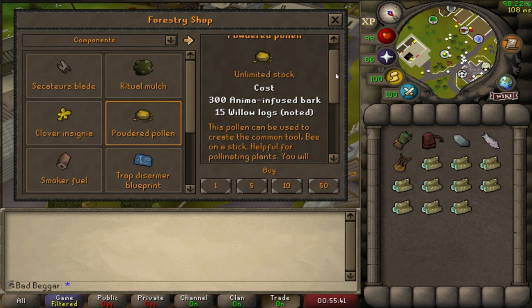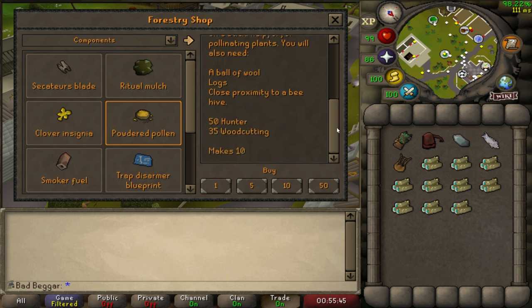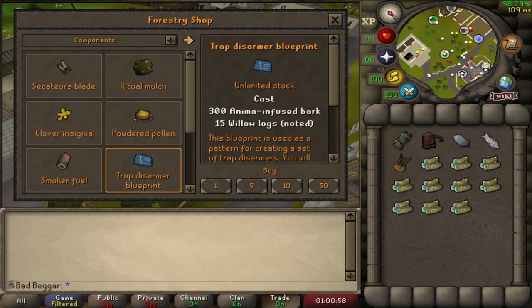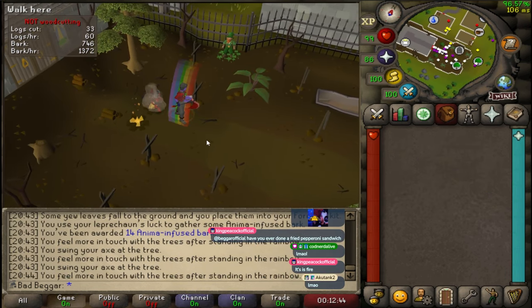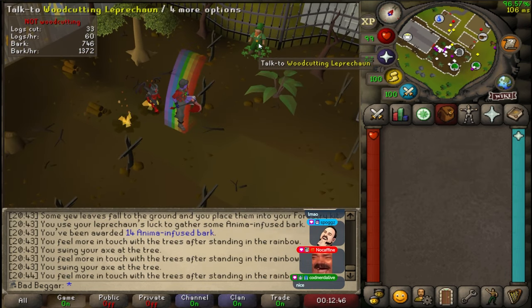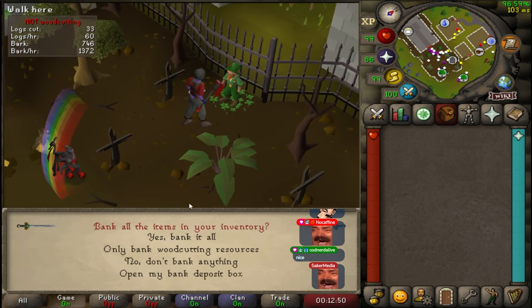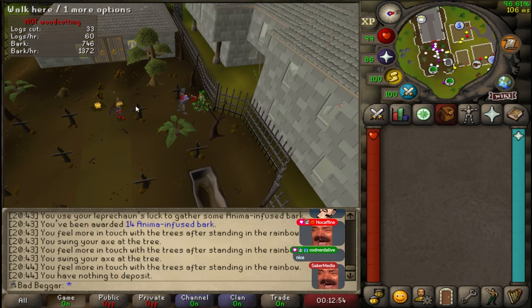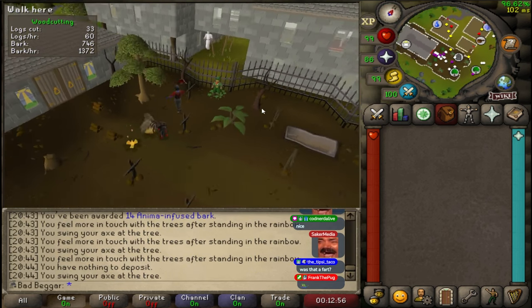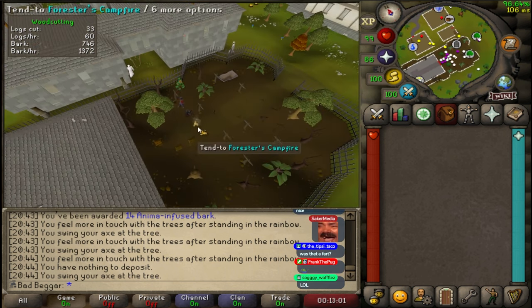I would prioritize getting the Powdered Pollen for the boosted anima and XP, as this will help you save anima to buy more components quicker. Next, I would get the Trap Disarmors and Egg Cushions for the chance of the pet transmogs. The reason being is that if another player has, for example, Leprechaun Charms, the Leprechaun event is still going to spawn because only one player needs to have the components for the event to spawn. So I wouldn't worry about the other components until you have a decent amount of anima, as the events will still spawn most likely whether you have the components or not.